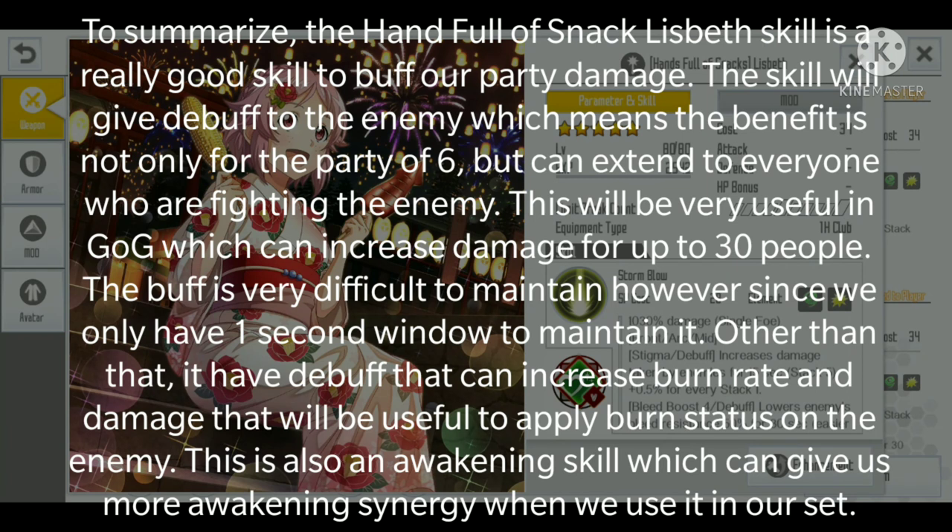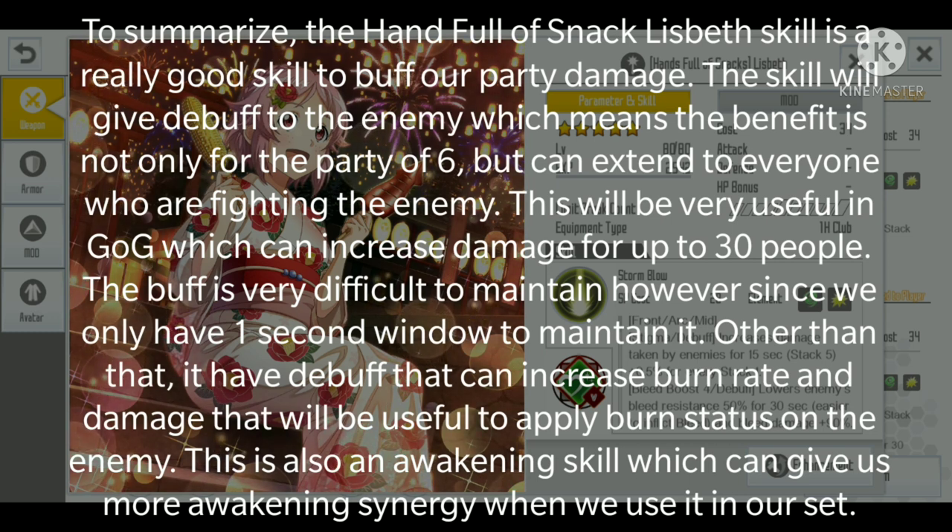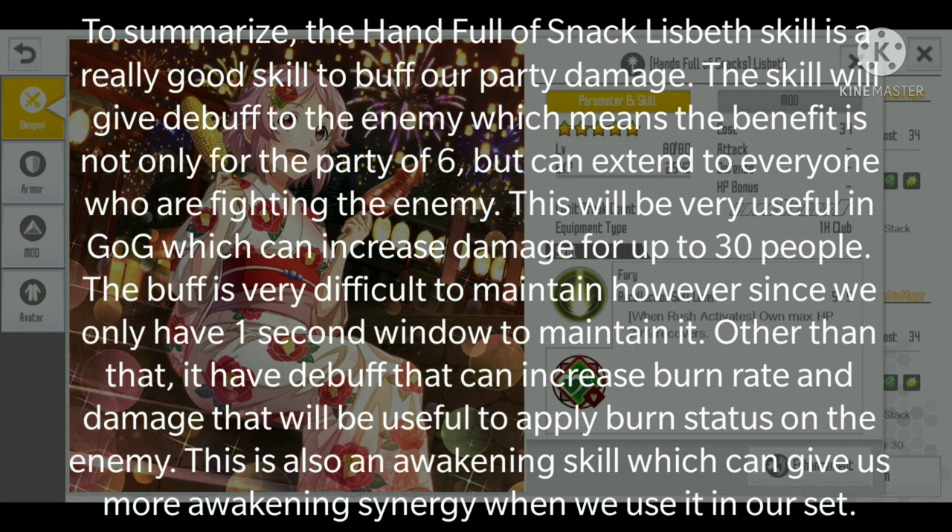To summarize, the Handful of Snack Lisbeth skill is a really good skill to buff party damage. The skill applies a debuff to the enemy, so the benefit extends beyond the party of six to everyone fighting the enemy — very useful in Guild of Guardians where it can increase damage for up to 30 people. The buff is difficult to maintain since there's only a one-second window. It also has a debuff that increases burn rate, useful for applying burn status, and it's an awakening skill providing additional awakening synergy.